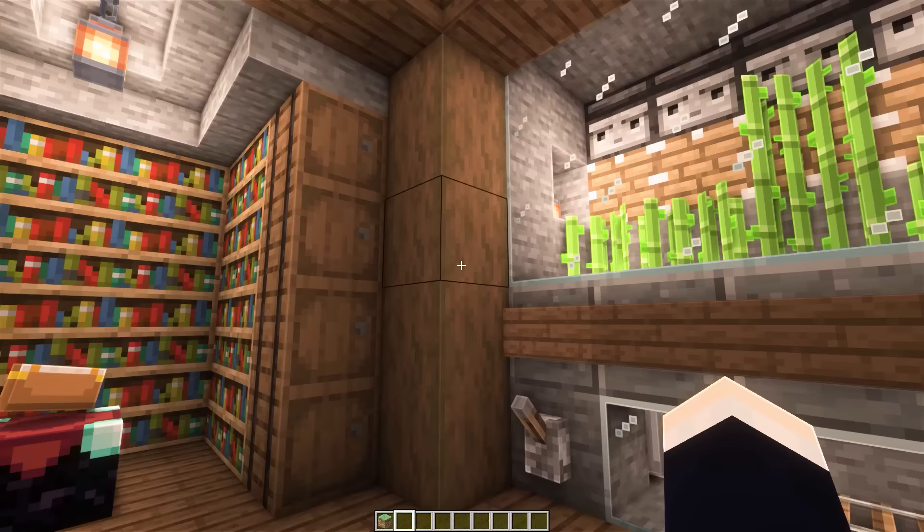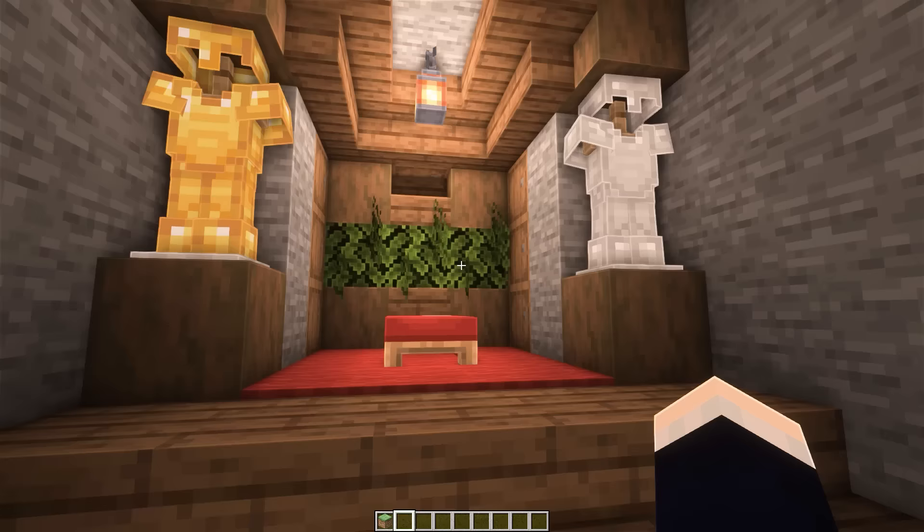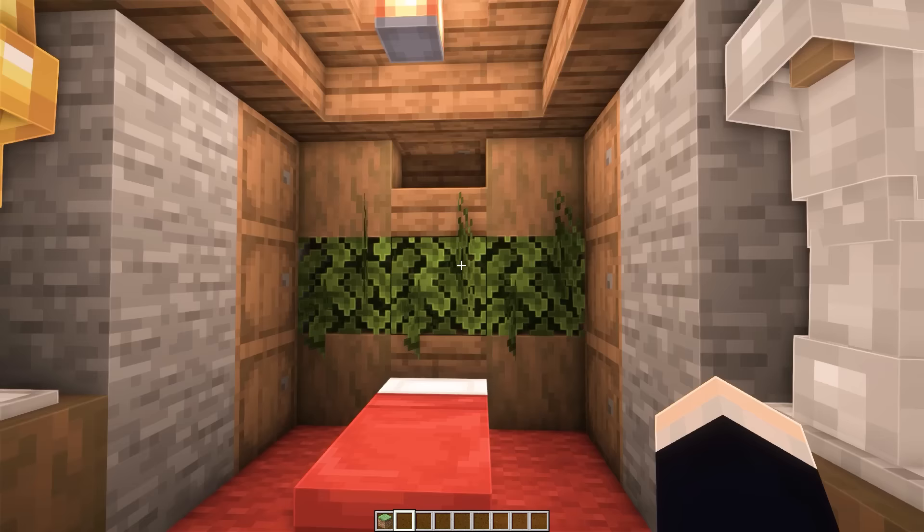Turning to the left, we have our enchanting area — just a pretty bog-standard enchanting area, nothing really special here. Heading over into the next section, we have our bedroom. We have some nice little decorations and a bunch of barrels as well for personal storage — things you want to keep easy to access whenever you wake up. We also have a couple of secret barrels as well.